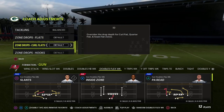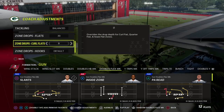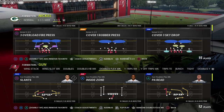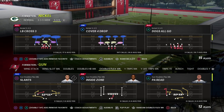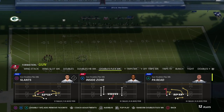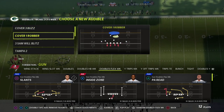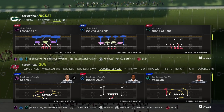When putting an offense together, your primary zone beater and man beater are core philosophies. You want a base play that beats a little bit of everything, but this year in particular I think it's really important that you have a zone beater and a man beater in your disposal.